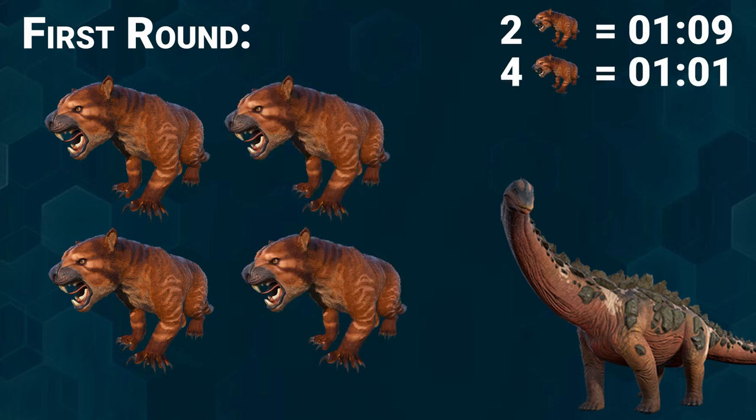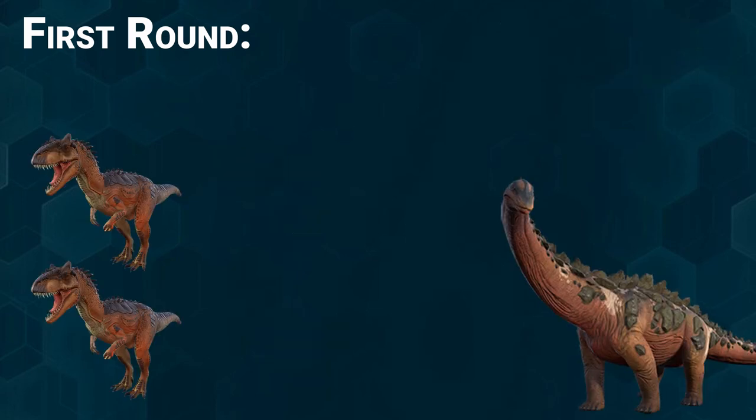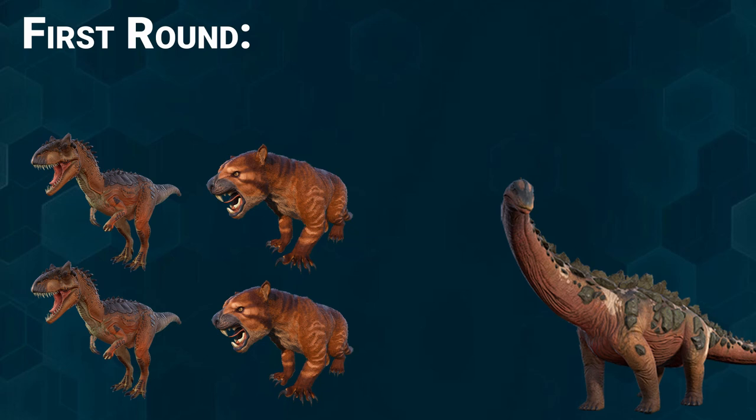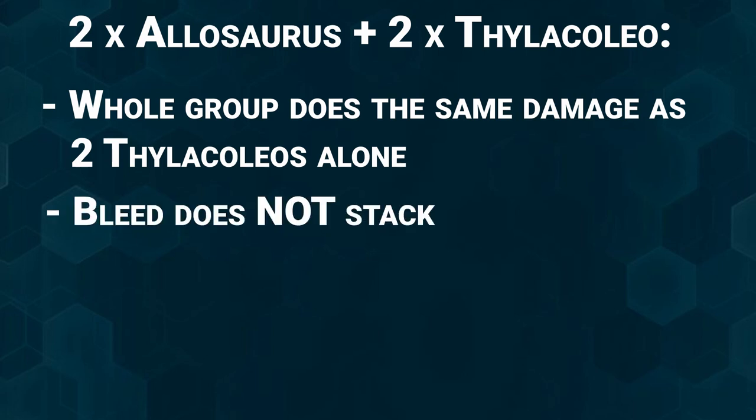In the first round I tested how long two and four Thylacoleos need to kill a Titanosaur: two Thylacoleos took one minute nine seconds, and four took one minute one second. With Allos, two took one minute 56 seconds and four took one minute 37 seconds. Combining two Allos and two Thylacoleos also took one minute nine seconds — exactly the same as two Thylacoleos alone. So a group of Allos and Thylacoleos doesn't do more damage than two Thylacoleos alone, which tells us the Allo's bleed damage is being completely ignored and their bleeds do not stack.